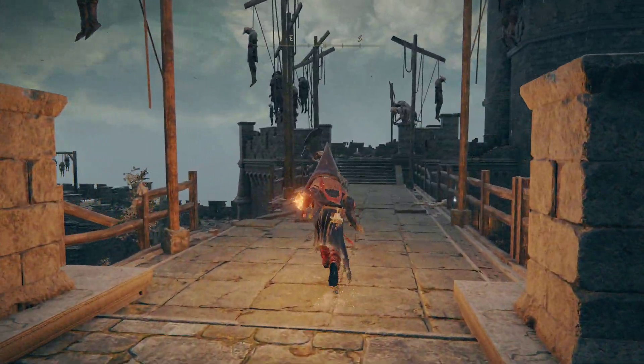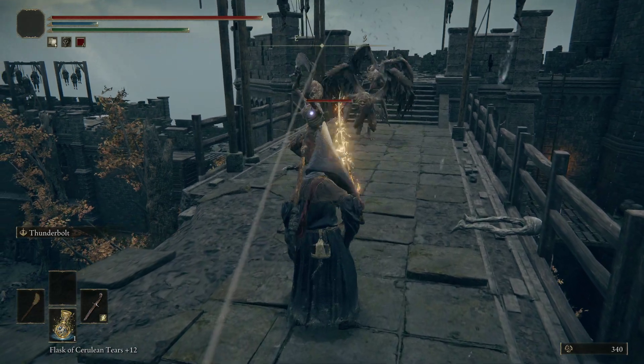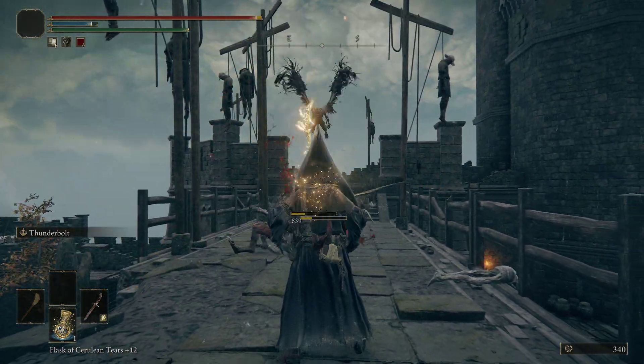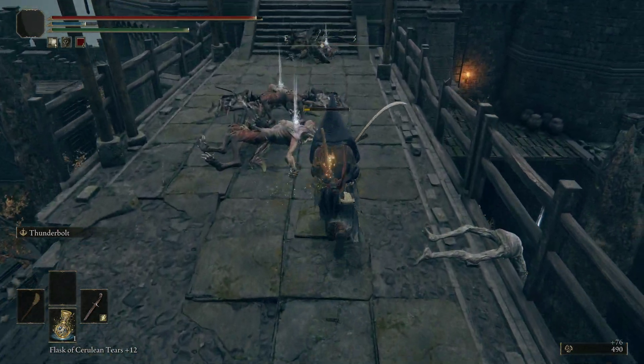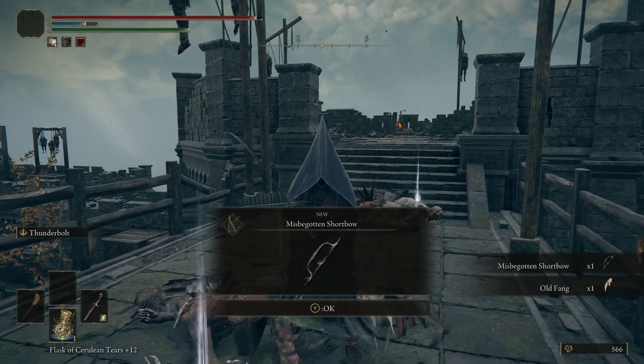There's one right up there. The flying ones have a chance to drop the Misbegotten Shortbow.